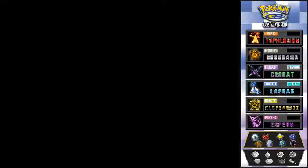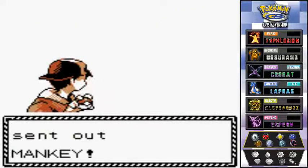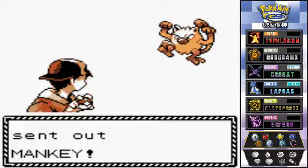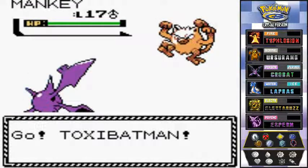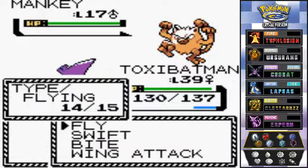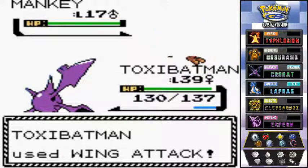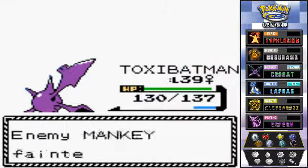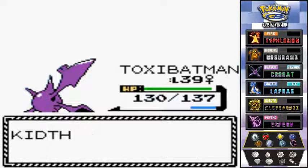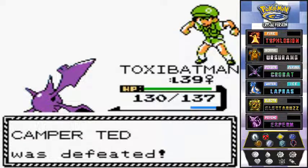You have the distinct honor of battling me, the badass host Draven. Here we have Ted, and he's coming out with his Mankey. You've been over-leveled homeboy. Let's go with that Wing Attack. That's not good at all for him — way too easy.